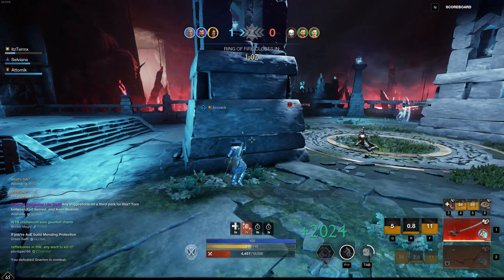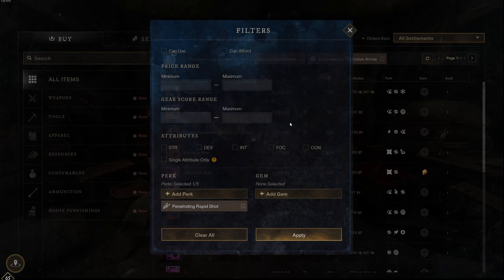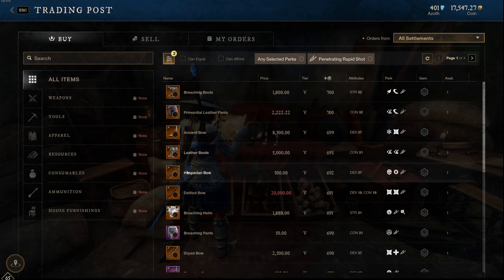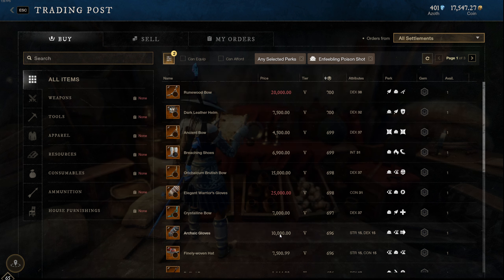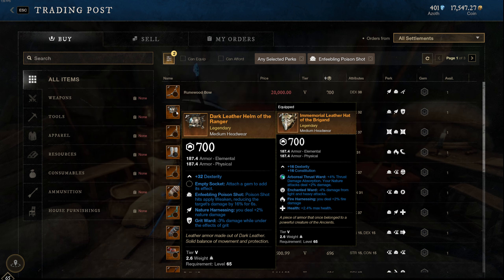Another one — if you're into running rapid shot, I cannot deny that the penetrating rapid shot perk is also really damn good, as it does ignore a large portion of armor on those light attacks, which is 21% on the armor, and I'm pretty sure it is 35% on the bow — they did give it a little buff. That is really cool. One that I've been trying to get on a piece of armor, but it's honestly pissing me off because I cannot find it — there are two good perks and then it's kind of mediocre from there.